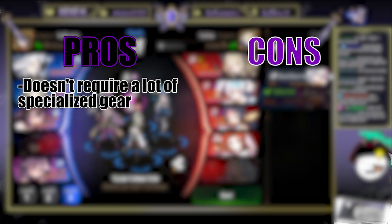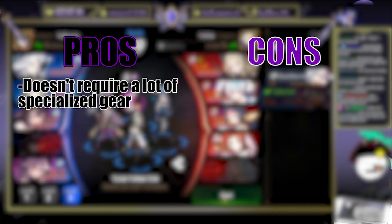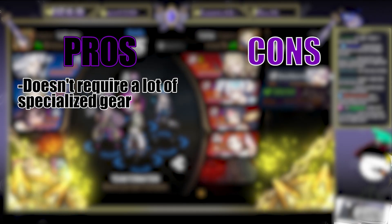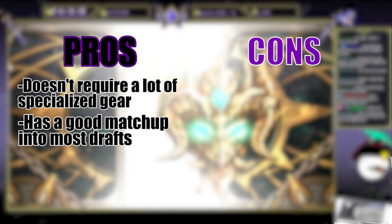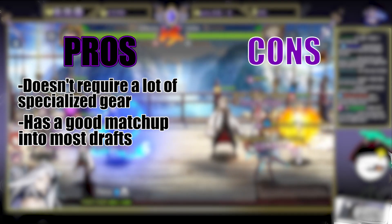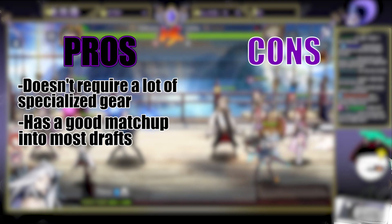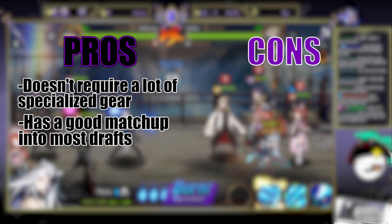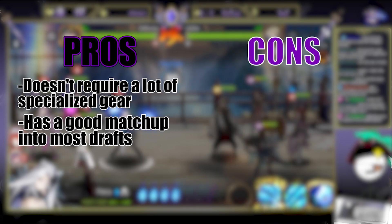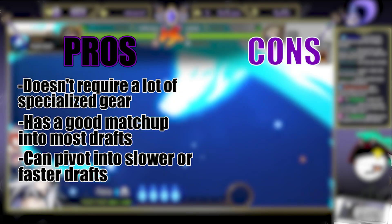As far as pros go: number one, aggro doesn't require insane gear — just mid-tier speed gear along with high gear score damage gear. Aggro has the tools to handle all types of opponents. Even when you're being outsped, if you can identify a key pick and come back from letting your opponent take the first turn, that happens quite often. Aggro also has very flexible units, so you can always pivot in and out.